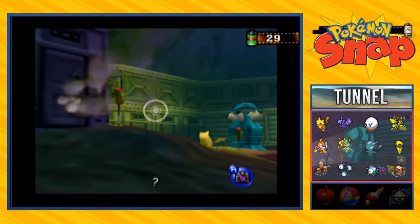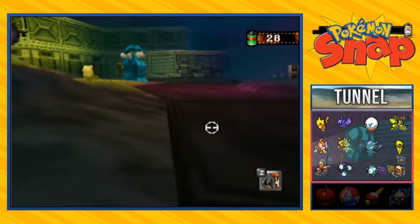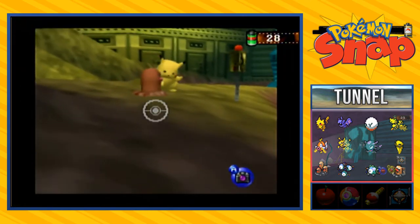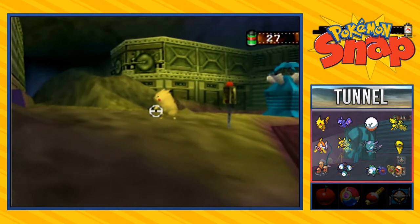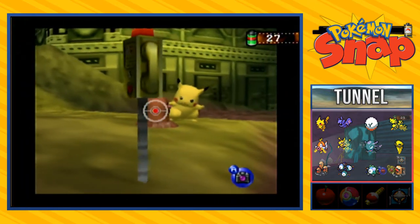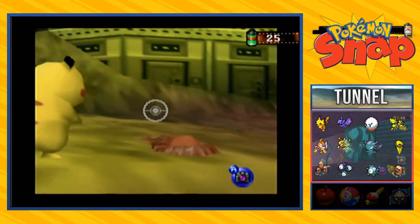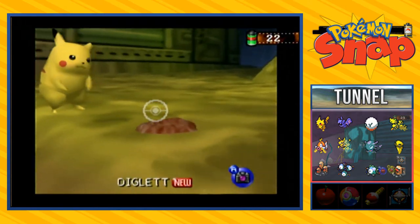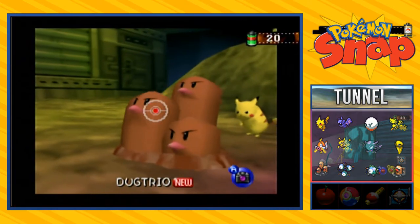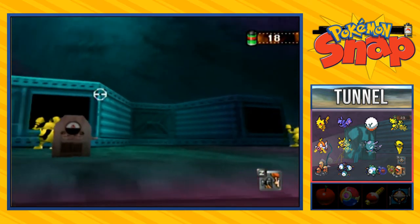As I mentioned in the last episode, there are certain Pokémon that you have to photograph dead center in order to identify them or trigger something new. For example, Diglett — if you take a picture right down the middle of it, you'll actually make it go further and further until finally you'll find these guys right here.